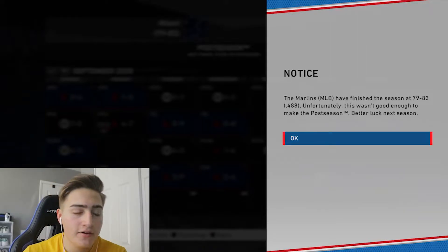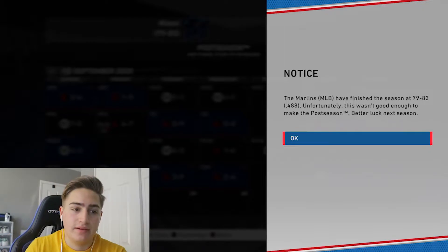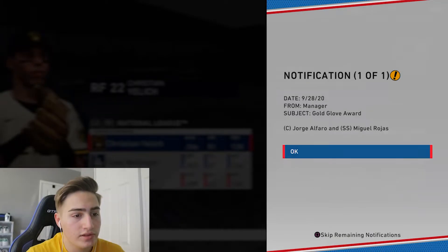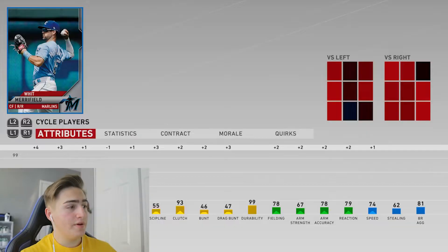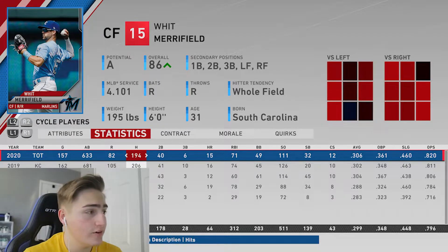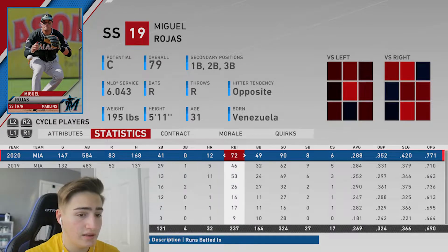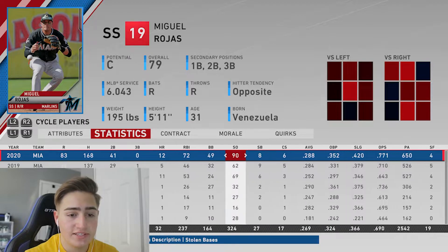We made it to the end of the season. We unfortunately did not make it, but we had a pretty good record for being the Marlins. Let's take a look at how our team did. We got some awards - Gold Gloves for Jorge Alfaro and Miguel Rojas. Whit Merrifield: 15 home runs, .306 batting average, .820 OPS, 194 hits - I'll take that. Miguel Rojas: 168 hits, .288 batting average, .770 OPS - very good for a defense-type player.